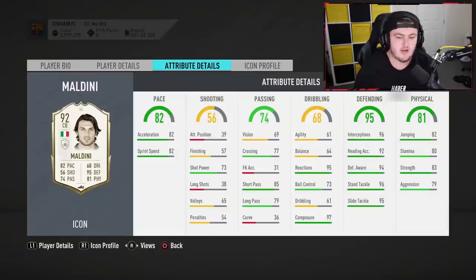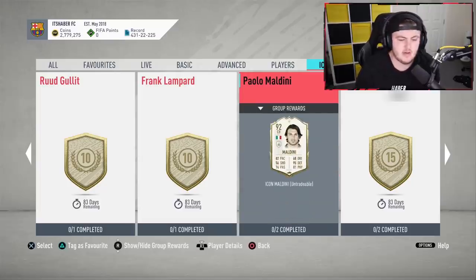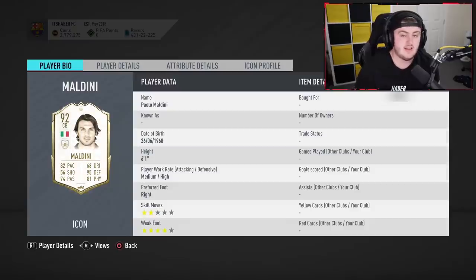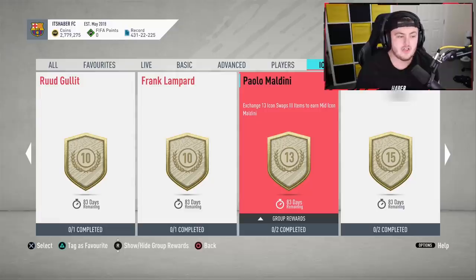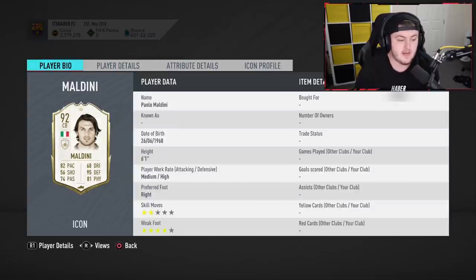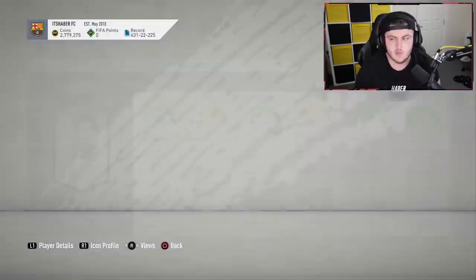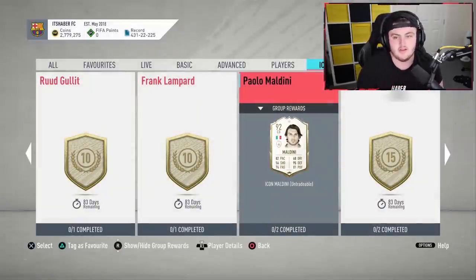Maldini is a great card — really good in game. For 13 tokens, well priced if you're looking for a cheap center back. I really enjoy Maldini on this game, he's a very good center back. At 13 tokens it allows you 11 tokens to still go for a lower-end icon as well — you can pair him with a decent center mid or attacker. Bear in mind he hasn't got the best agility and balance, but he has four star weak foot, right footed, medium/high work rates, six foot one. He'll be a solid rock in defense. For a cheap center back, this is the one for me 100%.